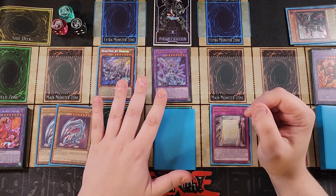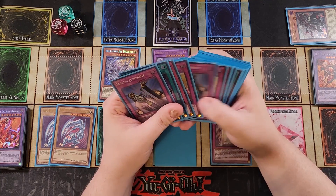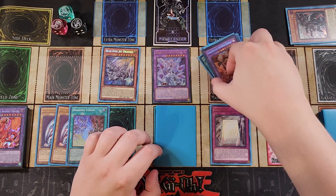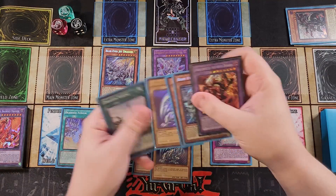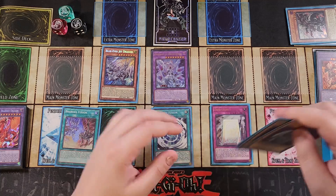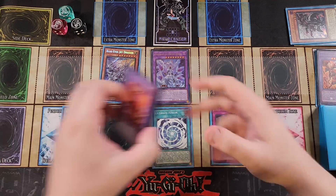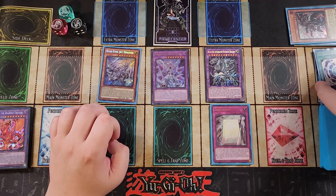At this point, we're going to let our opponent go. They're probably not going to out this board and they're going to pass over to us. Once they pass, we're going to activate the effect of our Alba Lanidus in the graveyard and add Branded Fusion from our deck to our hand. Now we have three Blue-Eyes in play — one in field, two in hand. We can actually activate Ultimate Fusion and put the two Blue-Eyes in hand plus the third Blue-Eyes on field into it, using all three original Blue-Eyes to make Blue-Eyes Alternative Ultimate Dragon.